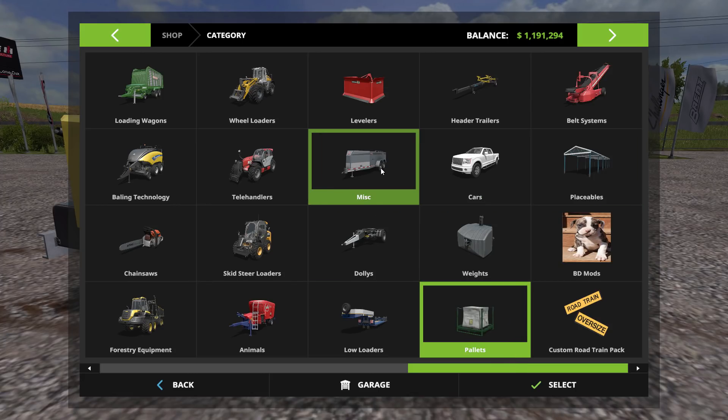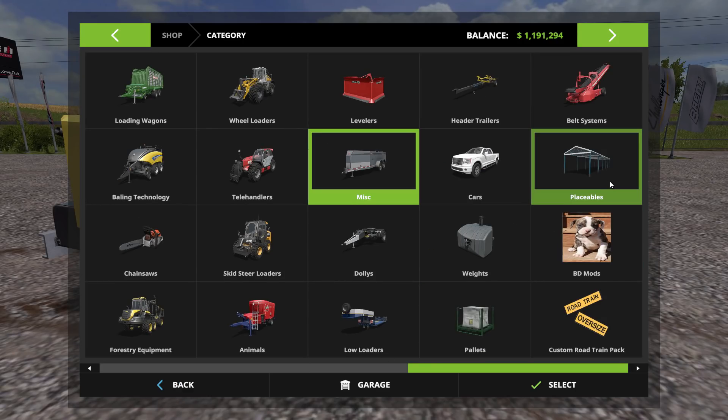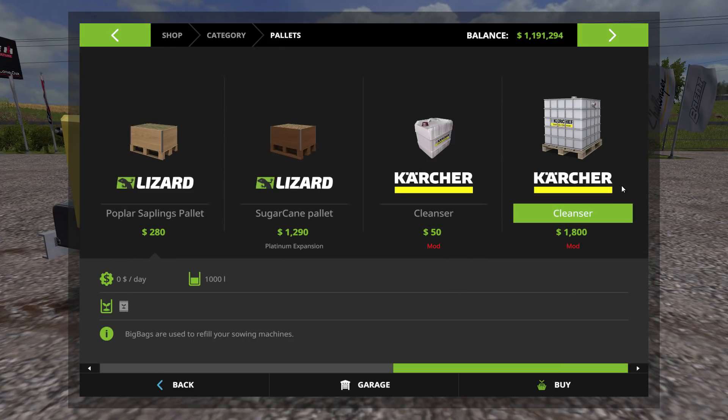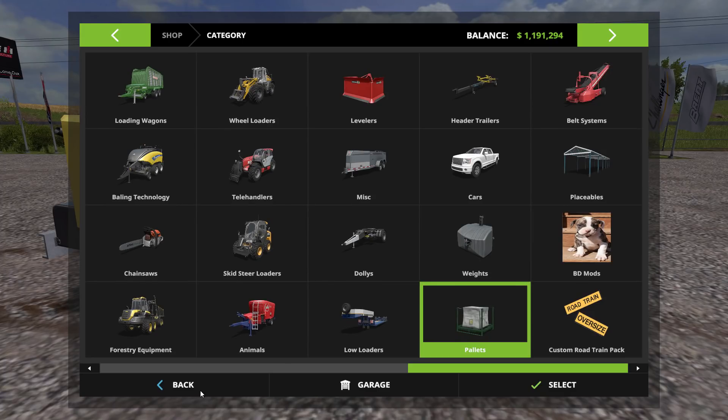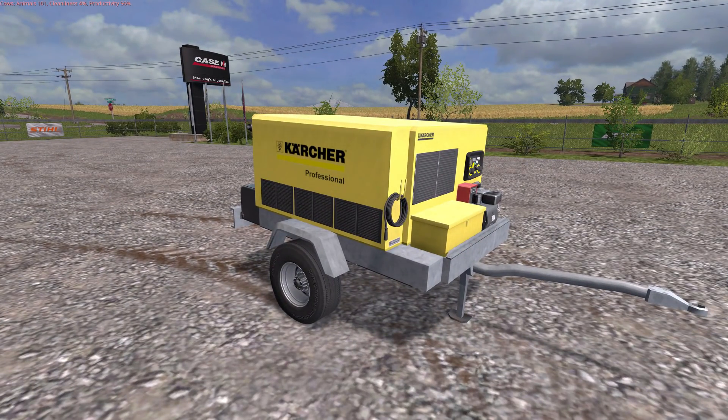Under miscellaneous is where you're going to find the washer itself. Then in the pallet section, go all the way over to the end. There are two different sizes here — a $50 one and an $1,800 one, but it holds a lot more. You can lift the smaller one up with your hand. So those are the two cleanser options in the shop under the pallet section.